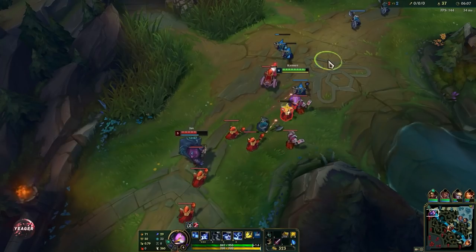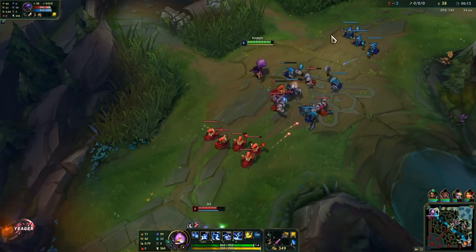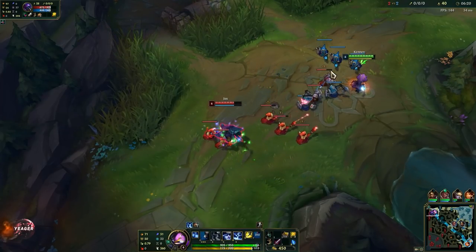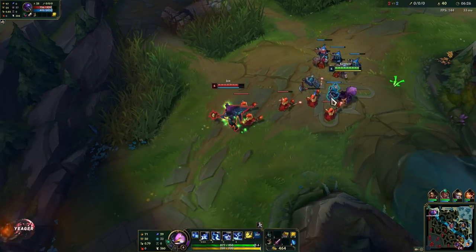Now that we have the ultimate up — which is an area ability that will constantly proc your passive and deal an insane amount of damage to anyone who stands in it — that's when we can go for kills. This is basically also what makes Kennen so strong in teamfights, because if you hit the backline with this ultimate then it's a guaranteed win almost.